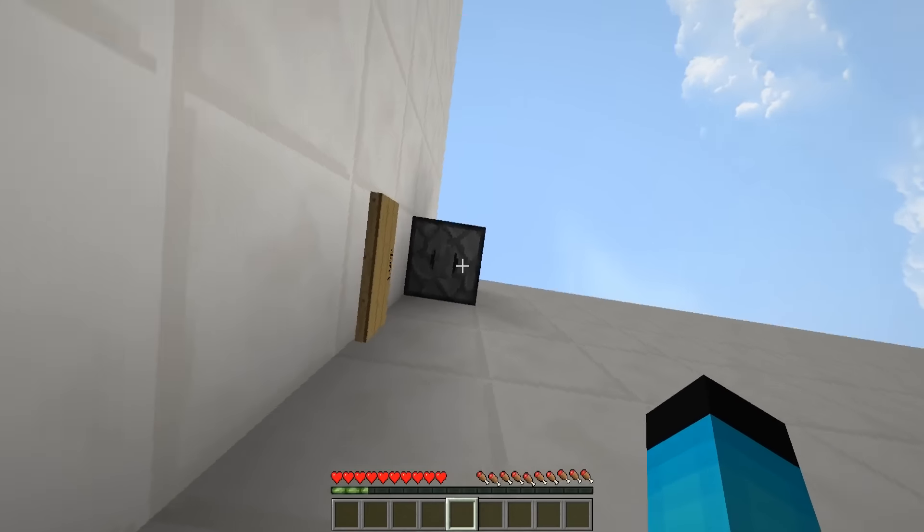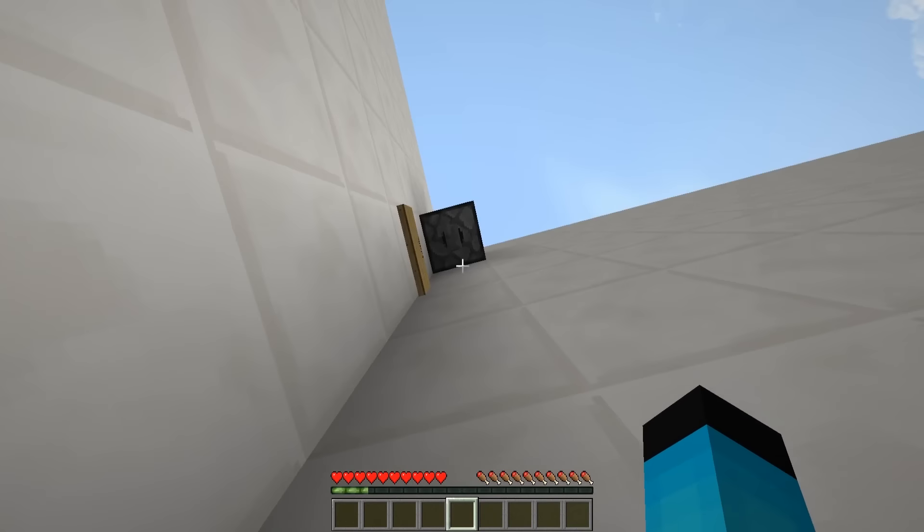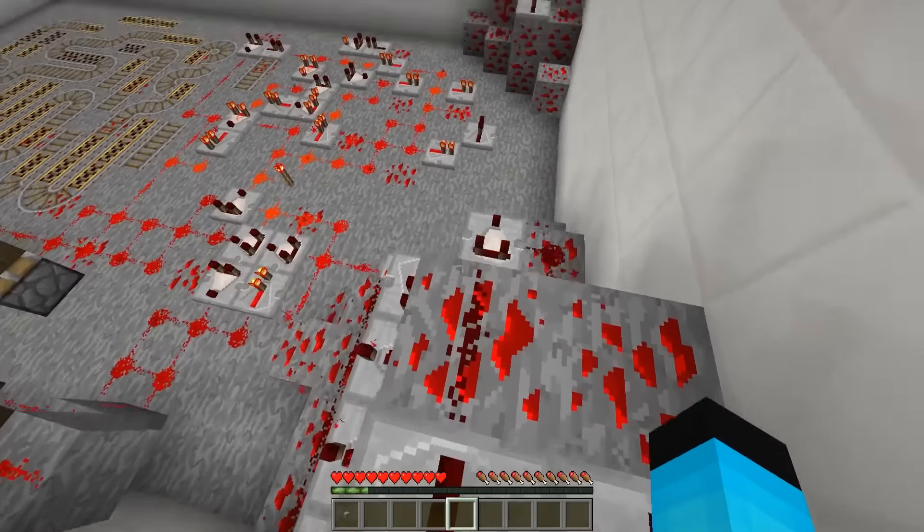Let me check the dispenser before hitting the button — oh, a water bucket! Of course. Here we go, got the water going all over the redstone. Beautiful. And now we are on to level six.